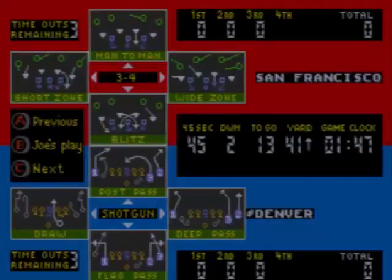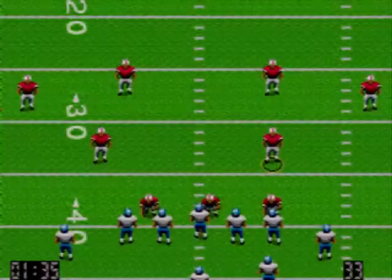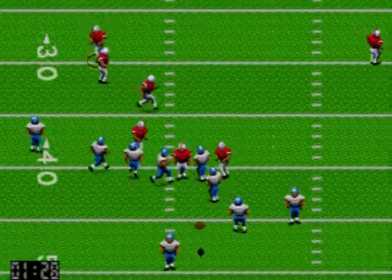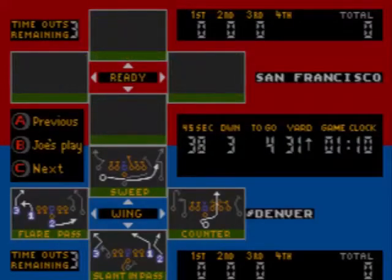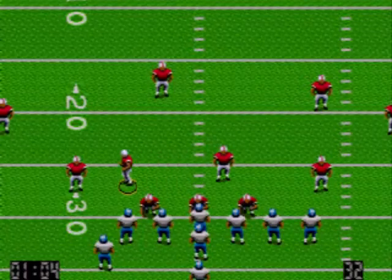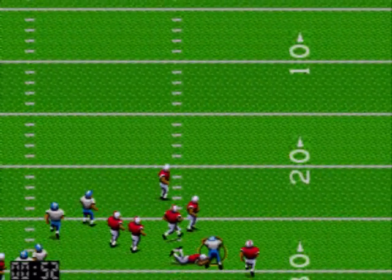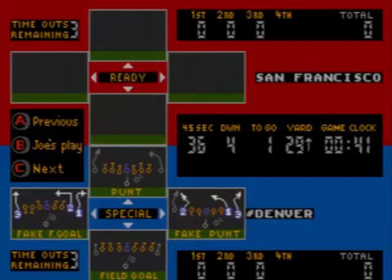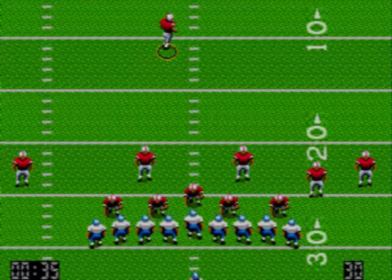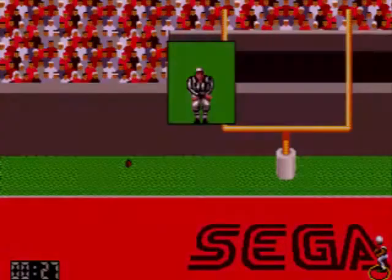Ha intentado colarse por medio, está bastante bien cubierto y de hecho ha perdido 3 yardas más, estupendamente. Recuperamos un poquito, no sé si habrá llegado al primer down... no, les queda todavía 4 yardas. Por suerte los hicimos tirar para atrás, se encuentran a 4 yardas del primer down y están en el tercero, así que si los paramos pronto deberían intentar el pateo. Efectivamente, lo hemos dejado a una yarda, están en cuarto down, probablemente intenten el pateo. Desde aquí podrían llegar a anotar, pero el tiro se ha ido por el lado. Un problema menos.